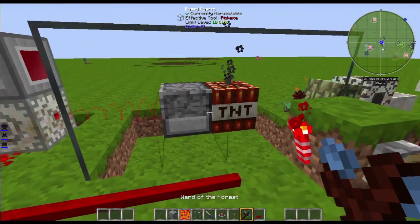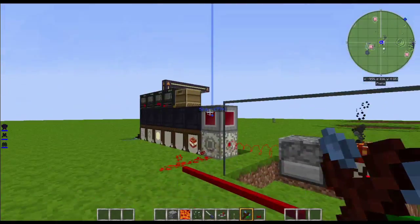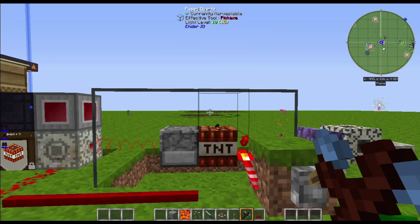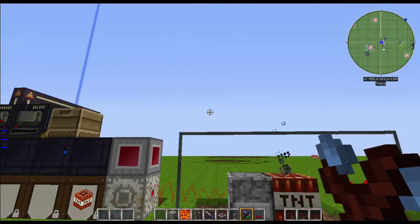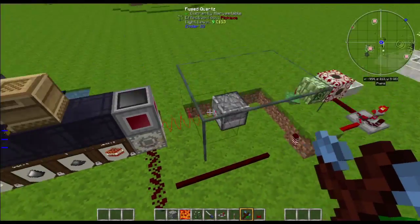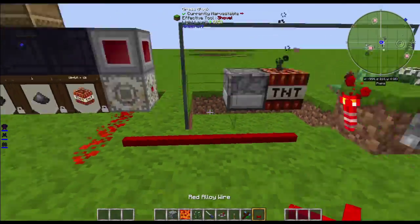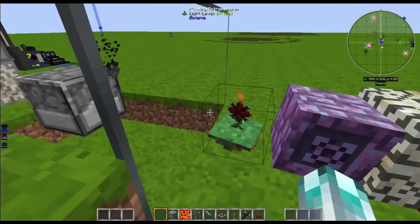The flint goes into my last crushing factory which crushes it up into gunpowder. So we have sand and gunpowder which we craft into TNT, and we pump it into this red string dispenser which is linked to that one. The whole system is enclosed, so if the TNT does blow up, all you're losing is a dispenser.